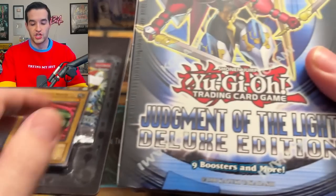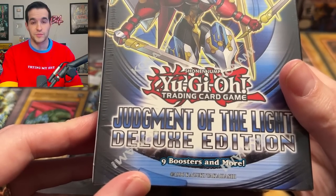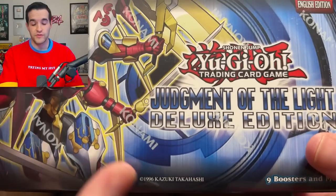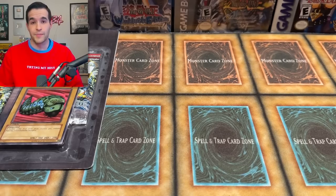Some other products include Judgment of the Light, a deluxe edition. You might know why this is one of my favorite products because of the one and only Chickalates. Hopefully we can pull some out of this deluxe edition, which is also something you've probably never seen. We've done a few videos on this and called it like 'the product you've never heard of,' and a lot of you guys had not heard of a deluxe edition. They didn't make them for that long — only about four or five sets in the Zexal era — but they're pretty cool. They've got like nine packs, kind of like the Pokémon Elite Trainer boxes.